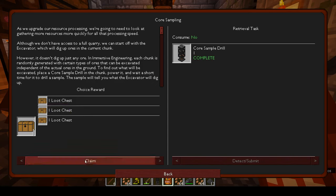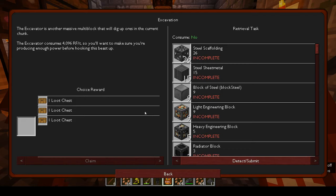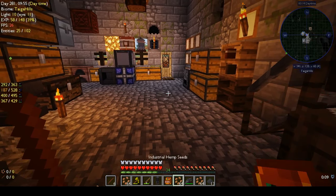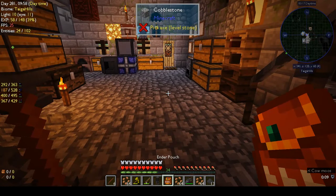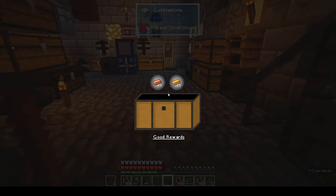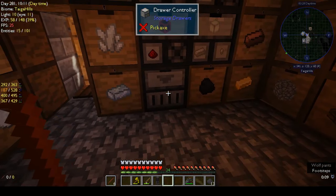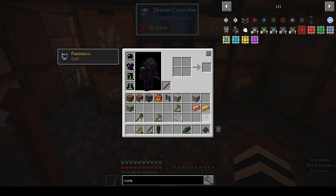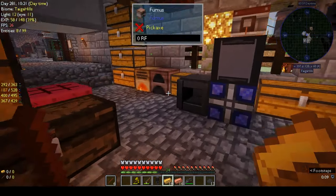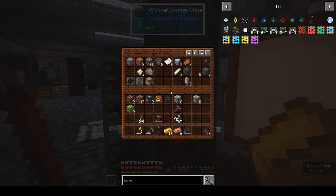We'll pick the middle loot chest because we can. Let's open it up - excavation. Electrum and constantan - okay, that's not too bad at all, because we'll need those.